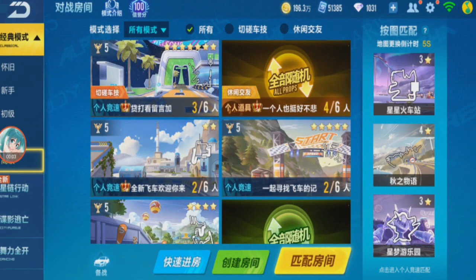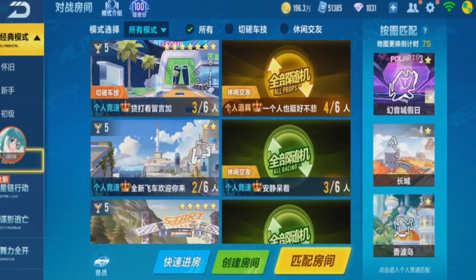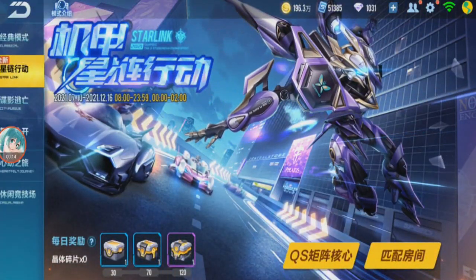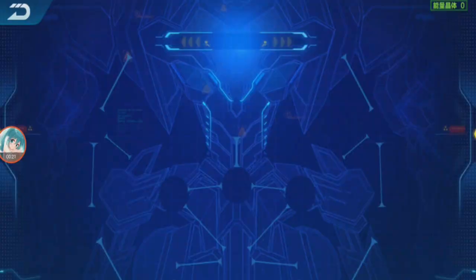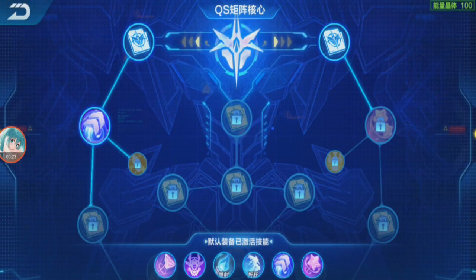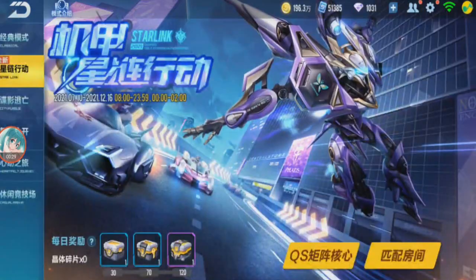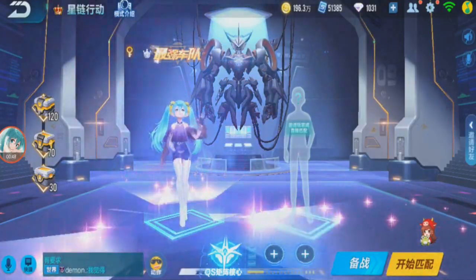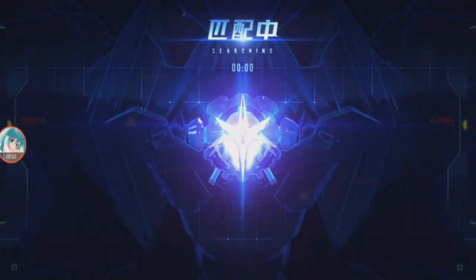Okay guys, I'm back in QQ Speedmobile. So today we're going to play the new transformer mode — it's called Starling mode. I tried it already on stream last time, I still don't know what the abilities are. I need to unlock the abilities around here, need to collect some more, have to keep playing to get some crystals. I can actually invite someone but I think I'll just try solo. This is a 24-player mode.